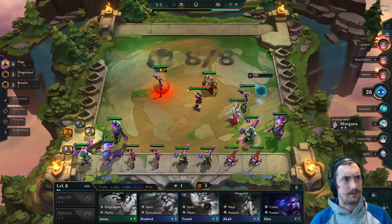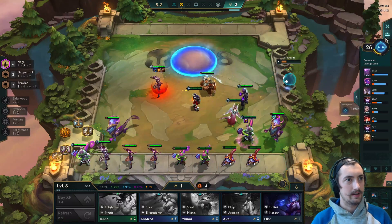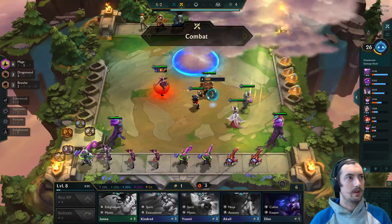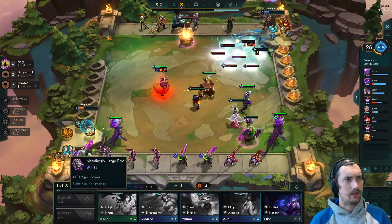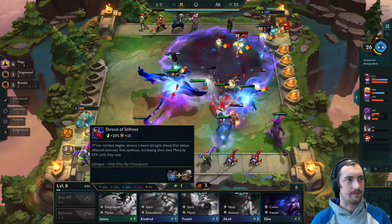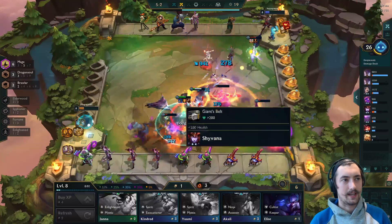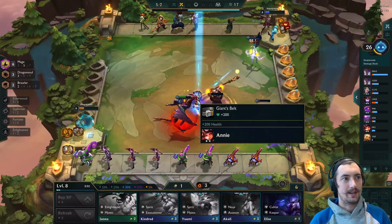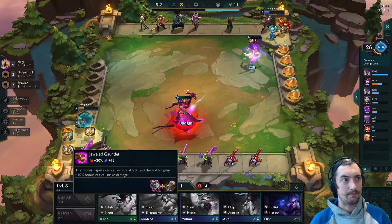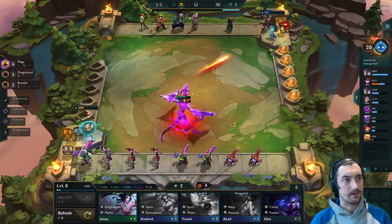We naturally see another Aurelian Sol in the next shop, which is super good — one of the advantages of going to level eight is better chances of finding the carry champions you need. I'm griefing myself with positioning. The Morgana should be back beside the Veigar to benefit from the Chalice. My Shyvana probably shouldn't be in the very middle frontline — better off putting her to the side in case she gets one-shot.